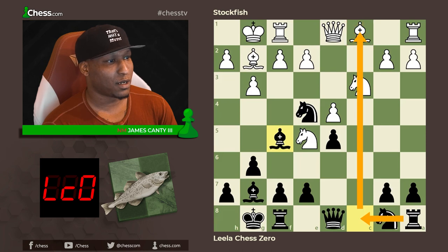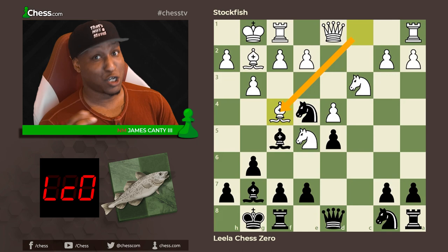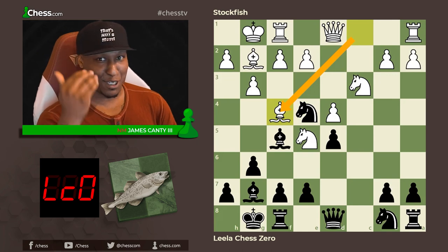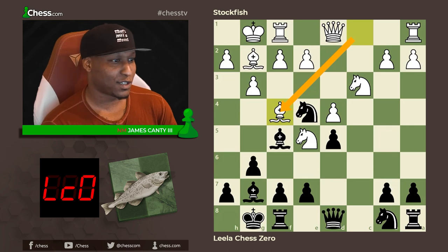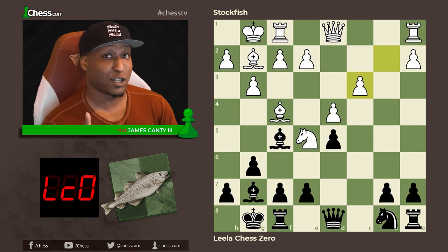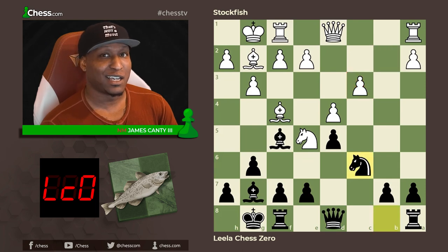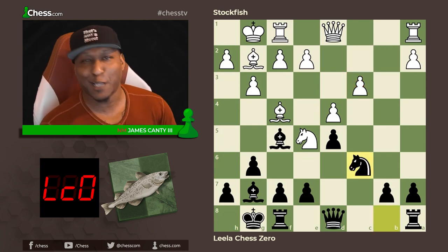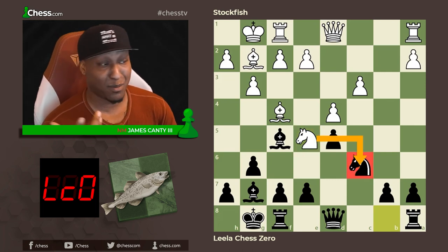After bishop f4 — really boring, symmetrical, super boring — engines say it's zeros right now. As a human there's a lot of play left, and after knight takes c3 it is now not symmetrical anymore. I can now bully this pawn or play knight c6 to make it more symmetrical. If knight takes c6, that would be 100% symmetrical and you could probably see this ending in a draw.